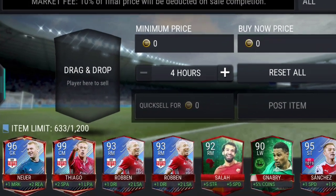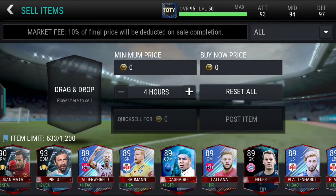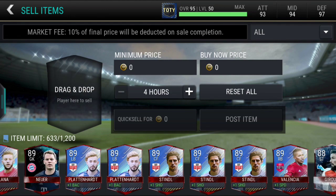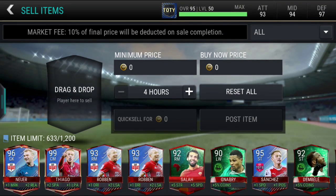Wait, why is my Tiago 99 rated? That is freaking weird. I have an extra Aryan Robin, I also think I have one extra Platen Hard and two extra Stendals. So I can surely sell off at least one of the Platen Hards and maybe two of the Stendals as well.